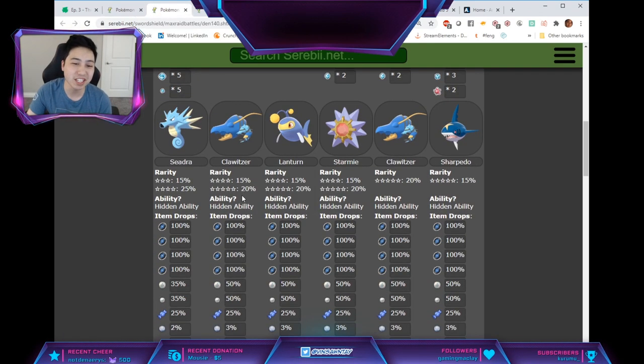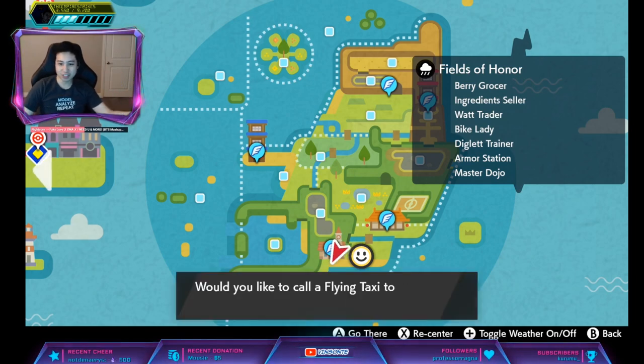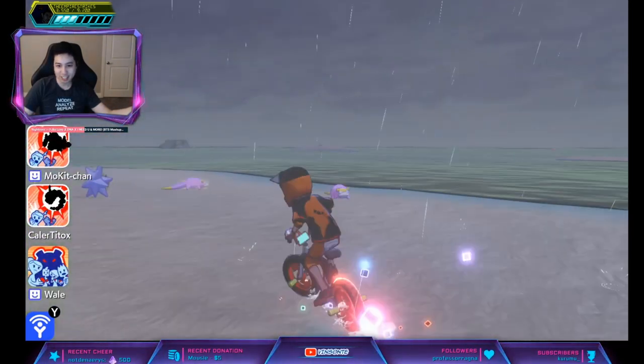I'm going to show you where the den is from the Flypoint — the fastest route. To get to the den for either Dragalgae or Cloyster, go to the Fields of Honor Flypoint. Then turn left and go straight into the water, and that's the den you want.